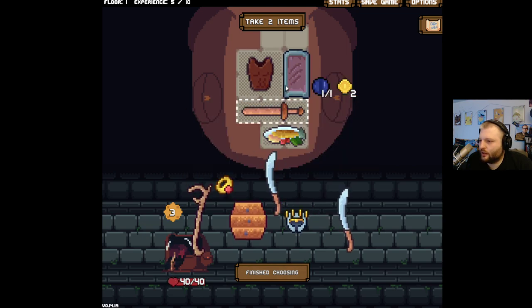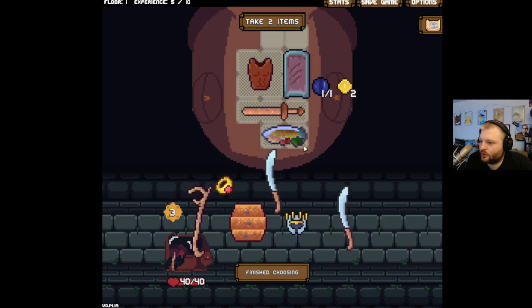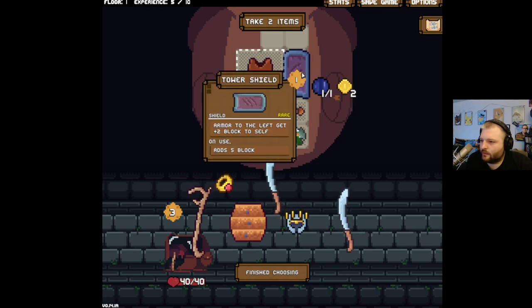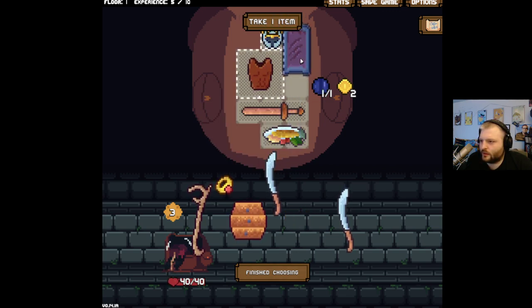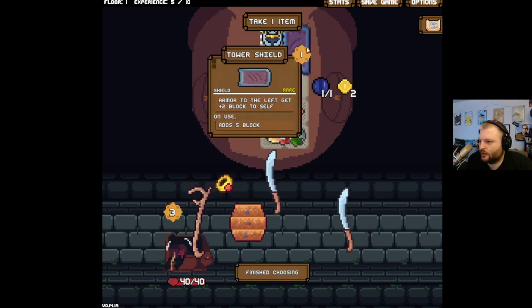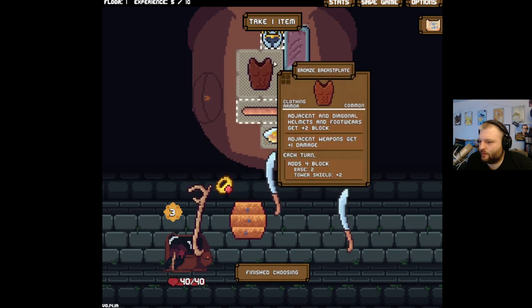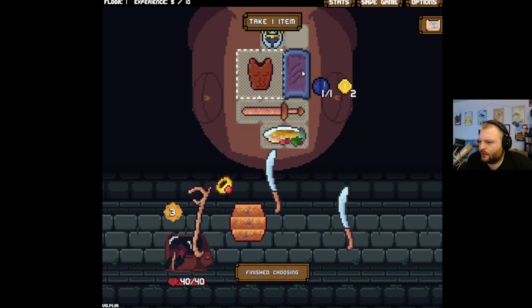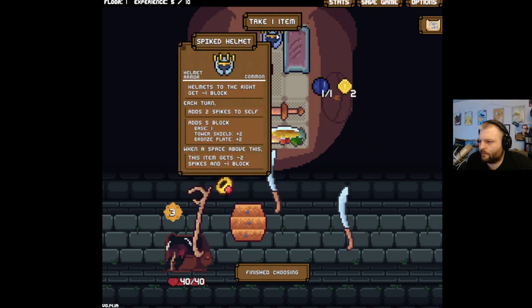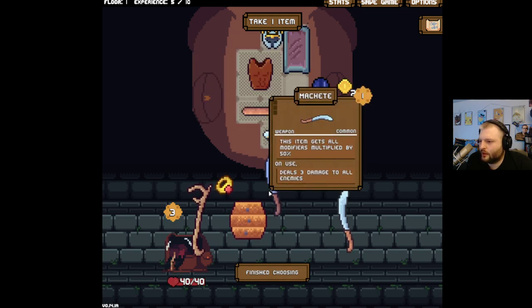Eight adjacent diagonal helmets get plus two block. You get plus one more damage; you're at eight with four block because the tower shield gives an additional two. Armor to the left gets plus two block. Doesn't that give me plus four block? It doesn't say directly to the left, so it should be everything over here — five block. You give four, you get five here and still get four. Total of nine. What do we got here?